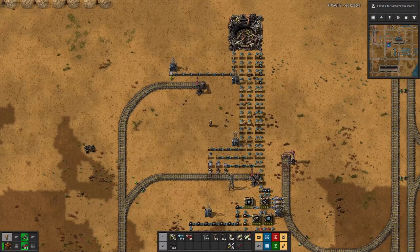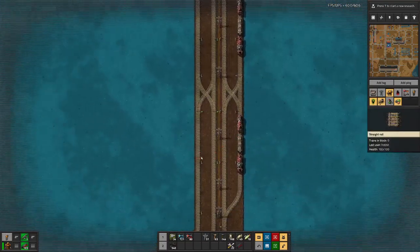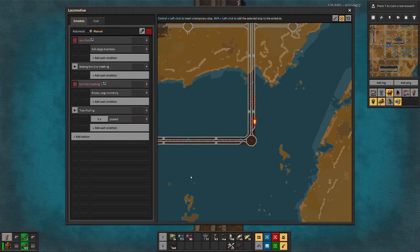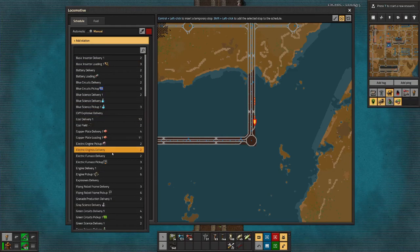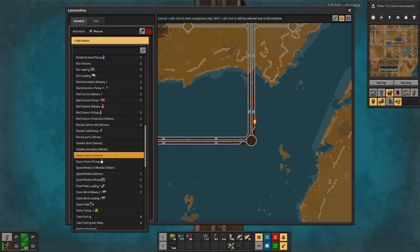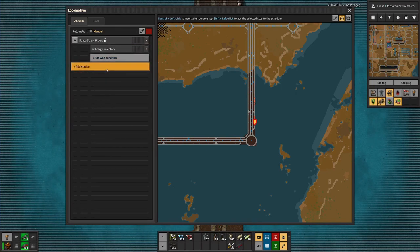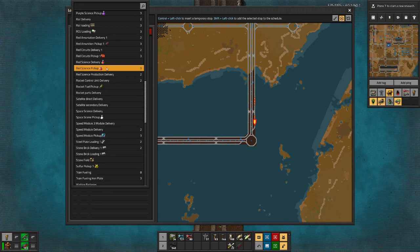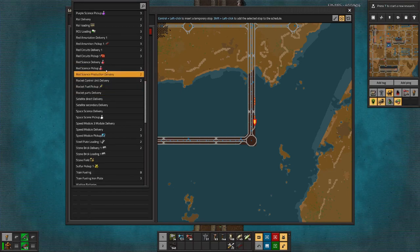Now we need two more trains. We have two more sitting here. We can remove all that and say go to space science loading, space science pickup. Full cargo there. And we will probably skip maybe after two rocket starts, so we can do a bit more research there.